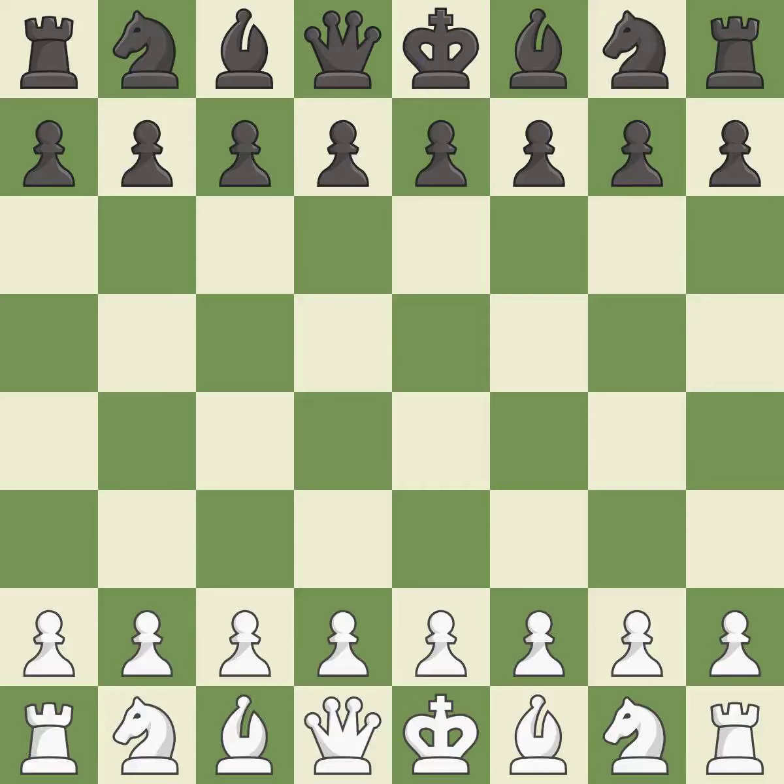Rui Lopez opening, Berlin defense, 4.d3 bc5. Giveaway — one player was winning but then gave it away. That game was pretty competitive. Both players had an amazing opening, both players navigated the middle game well, and both players had incredible precision in the endgame.